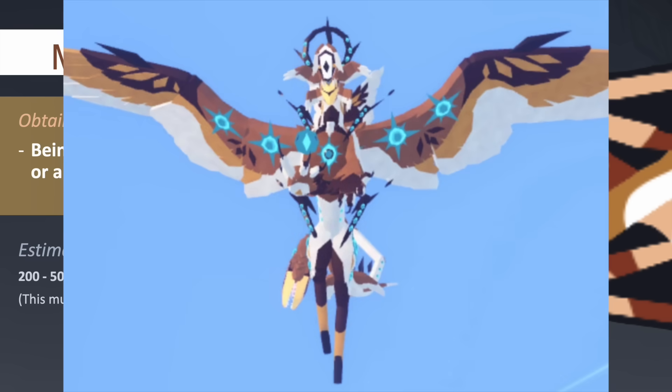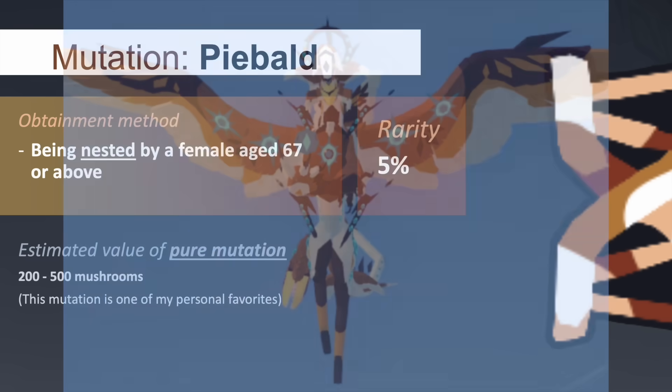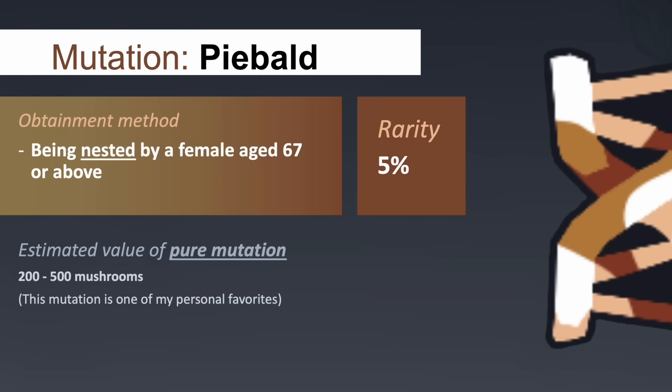For some species, such as the angelic warden, this cyan colour will also affect its decorative eyes that are scattered across its wings, creating an additional sense of contrast.